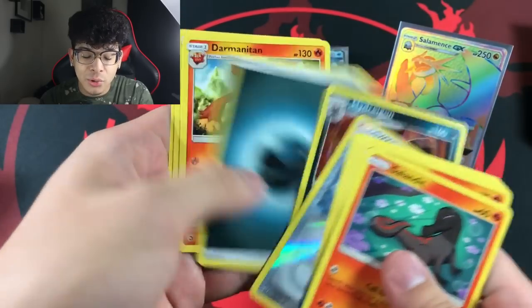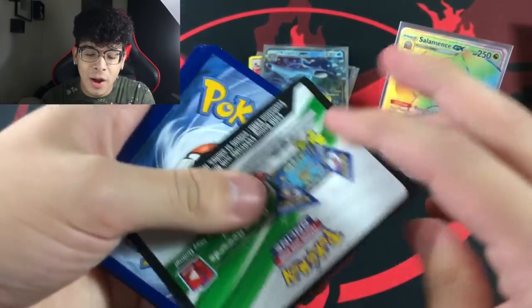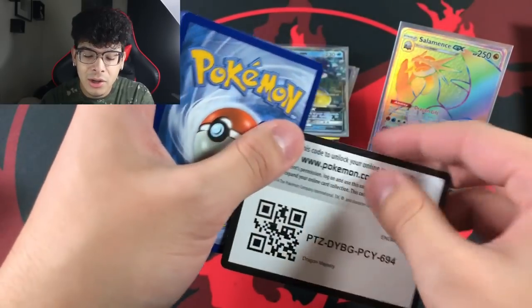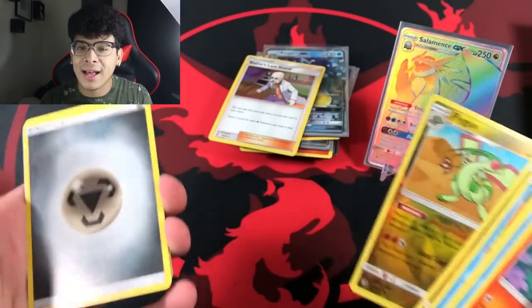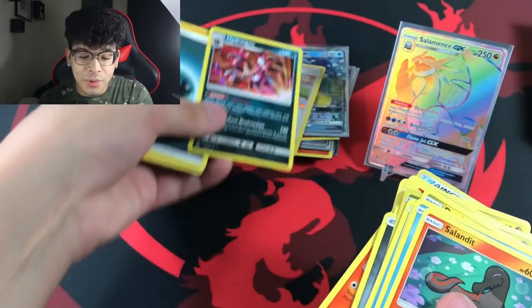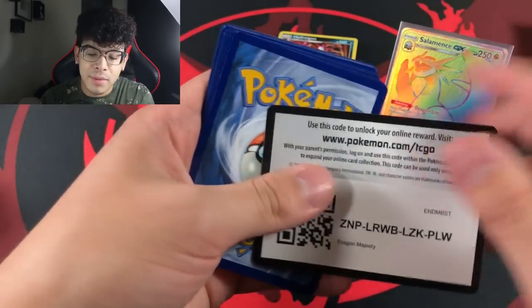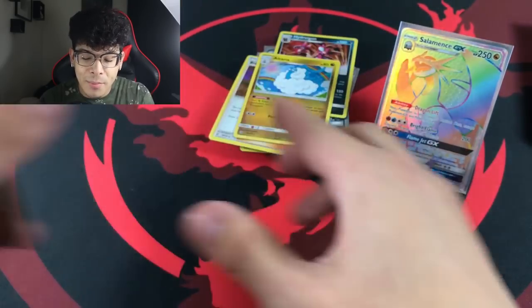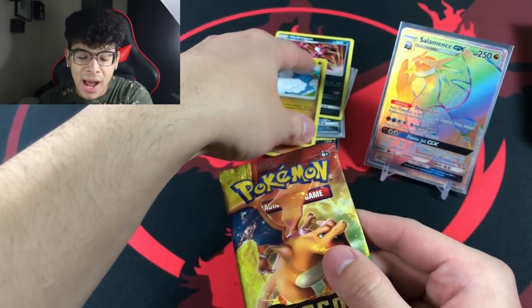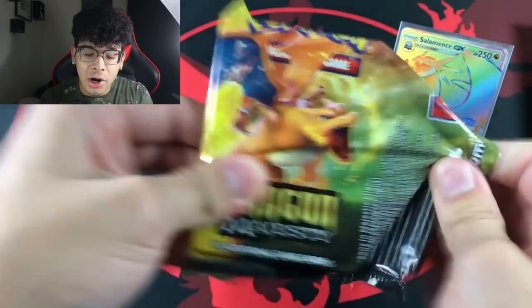I think I only did the pack trick once and I literally pulled a secret rare. I already forgot what happened at the beginning of this opening — we've been getting banger after banger. I also just realized I tossed the Hydreigon on the bulk. We're gonna keep it rolling. I'm not going to be surprised if the majority of packs from this stack are duds — I'm pretty sure we already milked out all the ultras from the first stack.